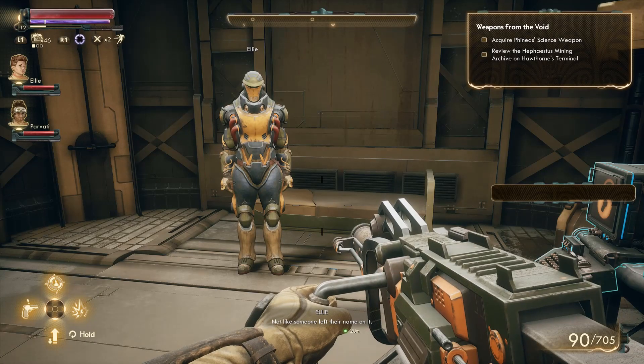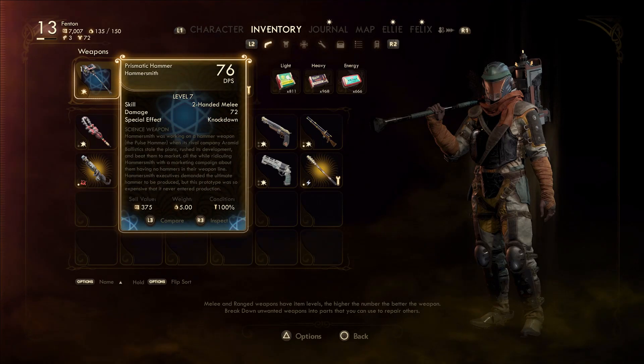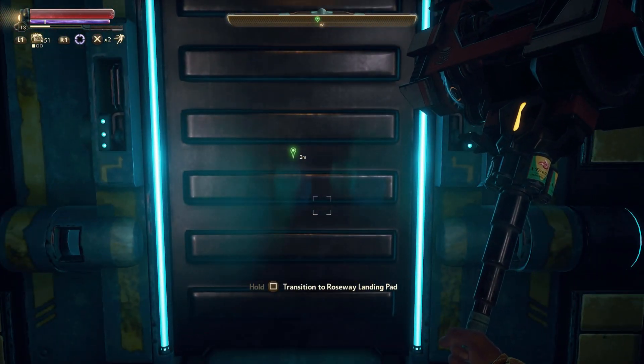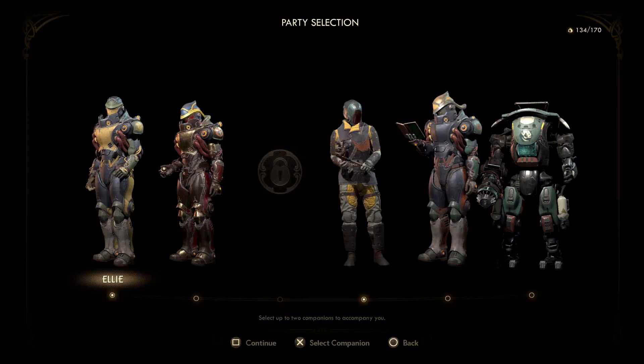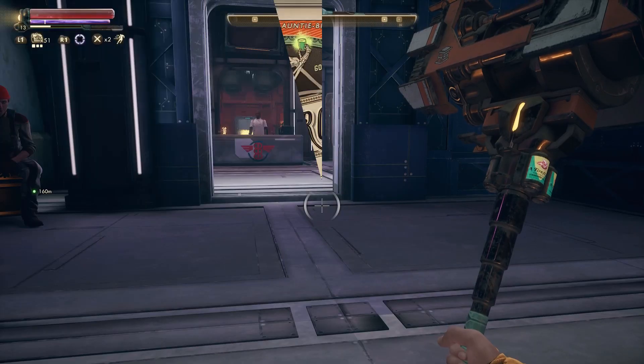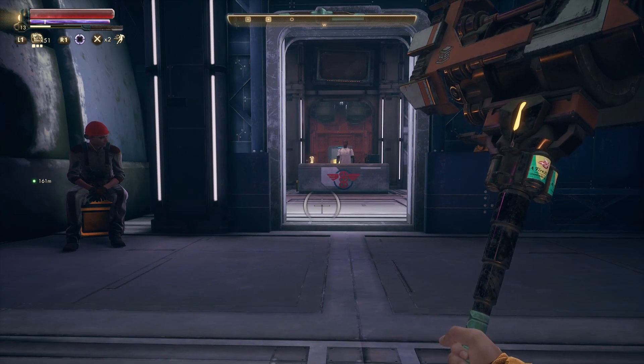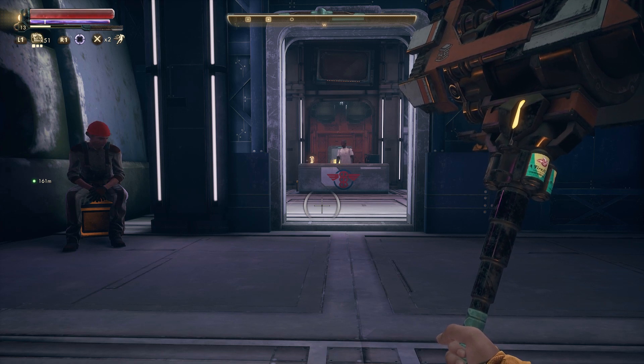Now that I have gotten the science weapon, we're going to get out of here and go at this alone. Why alone? Companions sometimes mess things up when doing certain trophy achievements — you definitely want to go alone. Once you're done, we're on the Groundbreaker at the hospital. This is where you want to go in the video.